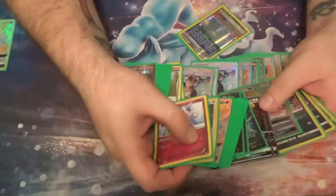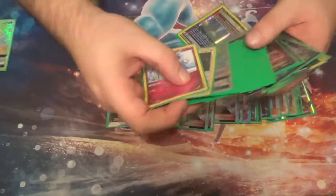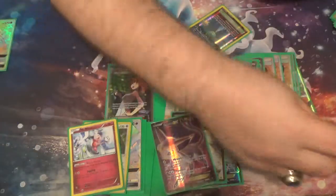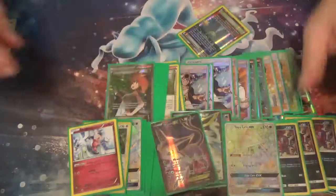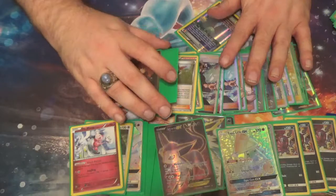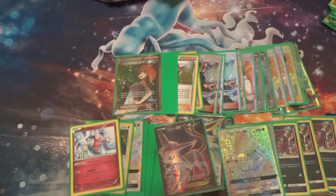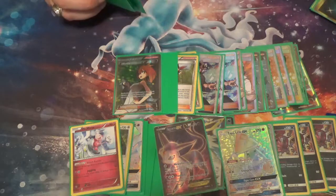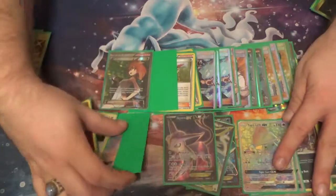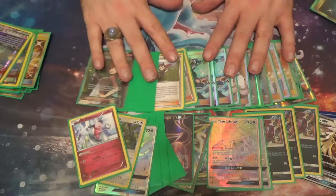Hey guys, this is Brad from MaxRarity back again with my next video. We talked about supporters last game, and now we are going to be talking about items and meta choices — 200 cards that aren't supporters, because we're going to throw the field in there with it. So obviously, we have our lovely deck that we've been building here, and here are our supporters.